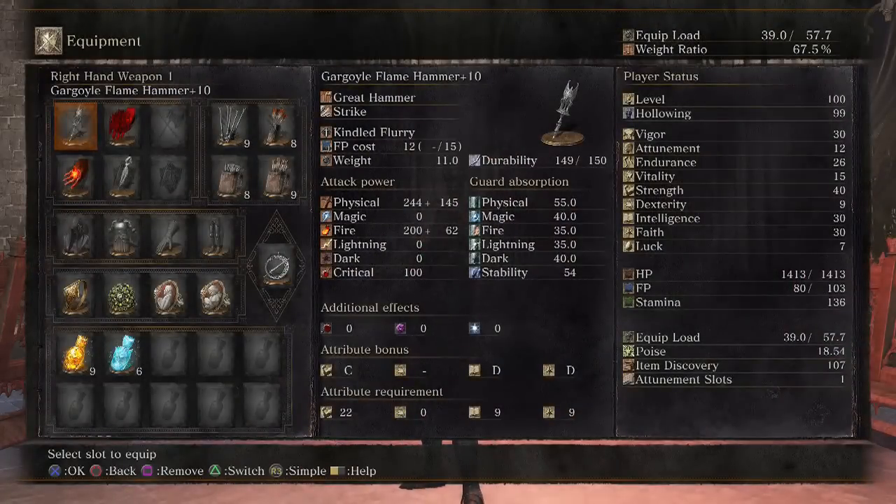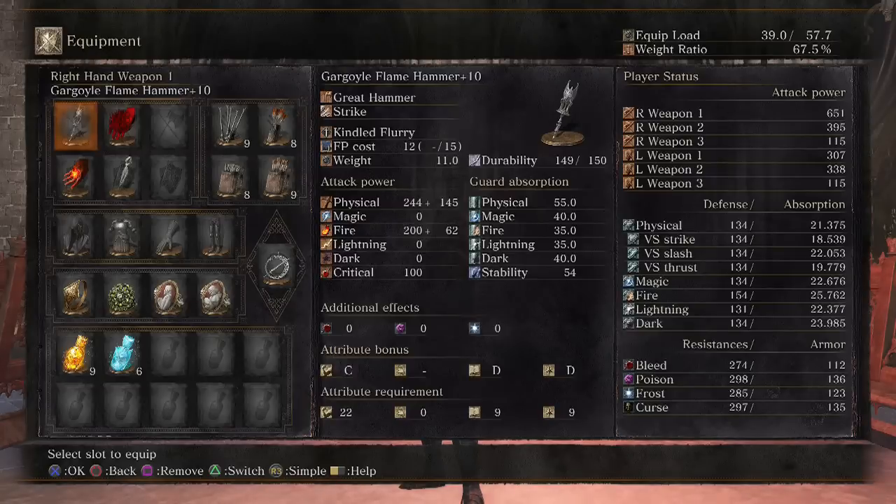With 40 strength, 30 intelligence, and 30 faith, I'm getting 651 damage when I'm two-handing it. 389 of that is physical, 262 is fire.